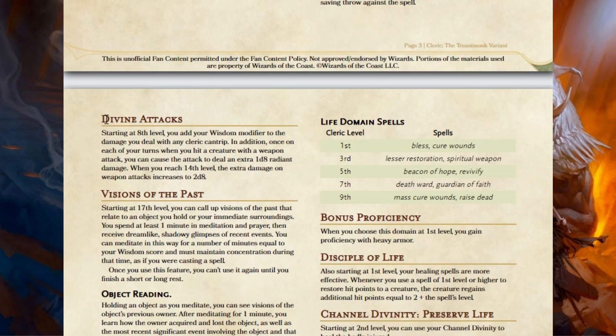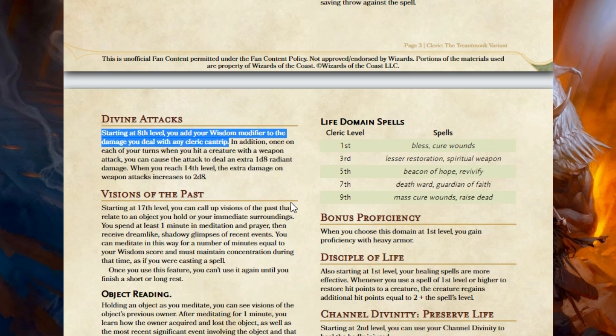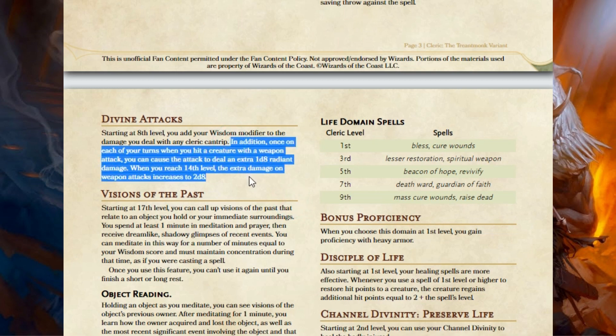The second thing I changed for every Cleric is the 8th level ability. Normally it would give you either Potent Spellcasting — which boosted your Cantrips — or Divine Strikes, which boosted your Weapon Attacks. If you were a weapon-using Cleric, Divine Strikes was great; if you were a Cantrip Cleric, Potent Spellcasting was the one. But that shoehorned you into certain subclasses based on what kind of Cleric you wanted to play. So now I've created Divine Attacks for every Cleric: you add your Wisdom modifier to any damage you deal with Cleric Cantrips, and you get a bonus damage die when you use weapons. For Knowledge Clerics and most Clerics, the weapon damage bonus will be Radiant Damage, though some subclasses get different options.